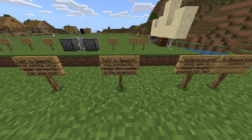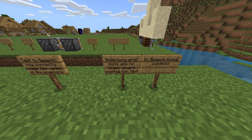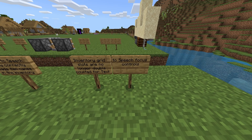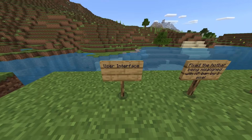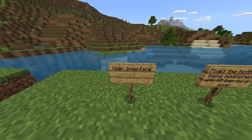Accessibility changes: text-to-speech chat settings once again correctly narrate chat. Text-to-speech now correctly reads item names in the inventory. Inventory grid slots are no longer double counted for text-to-speech focus controls.